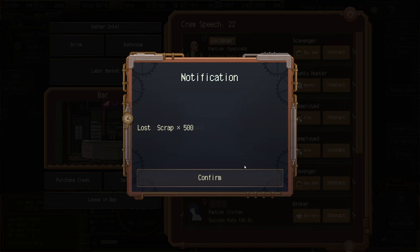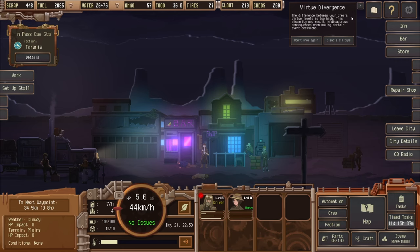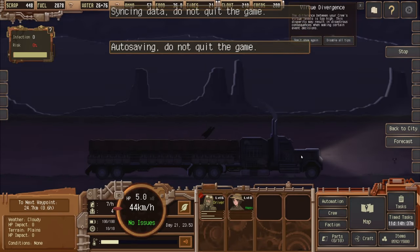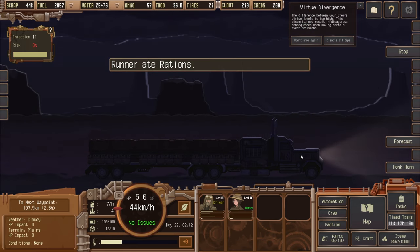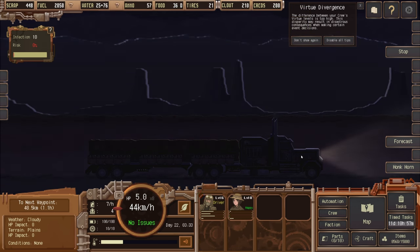We're going to hire the farmer and hightail it back to our city. A notice says the difference between crew virtue levels is too high — this disparity may result in disastrous consequences when making certain event decisions. We don't have to worry about that for long because the farmer is going to the city and staying there.